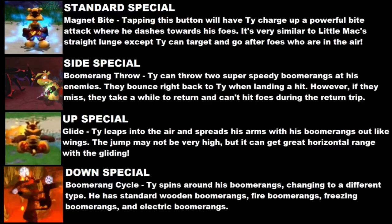Ty's side special would be the ability to throw his boomerangs. He'd have two of them, unlike Toon Link, and they'd also be much faster. The downside being that they can't hit foes on the return trip if you miss.